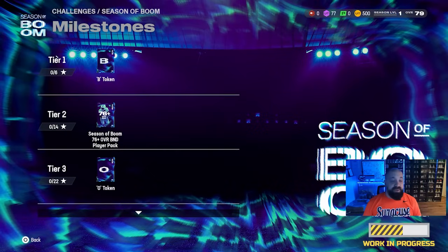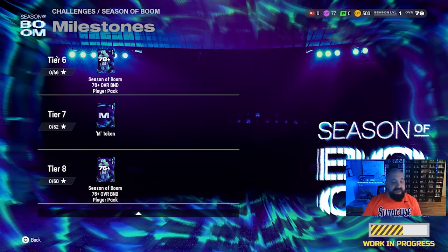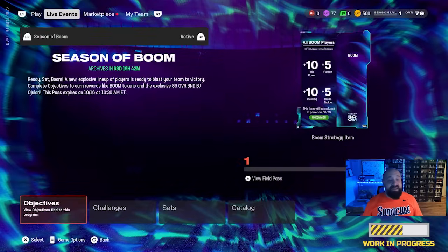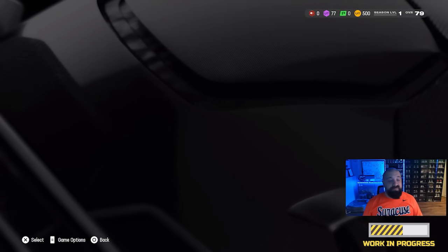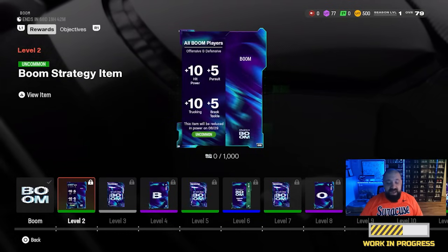If you continue to scroll through all of the milestone rewards, you're going to see that you do get all of the letters needed to spell out the word BOOM — at tier 1, tier 3, tier 5, and finally tier 7 you get that letter M. Tier 8, with the 60 stars currently available, is the end reward active right now, and that would give you a 76-plus BND player pack from the Season of Boom promo. This promo also has its own field pass with a bunch of different things you can do to earn XP.